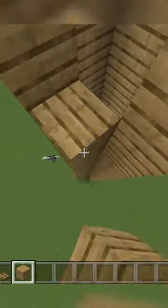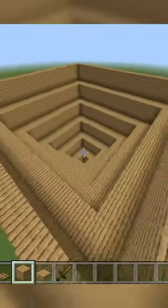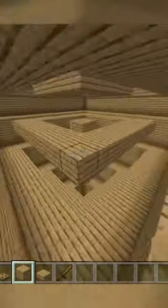Build a 2x2 tube going up 20 blocks, and go out 2 and up 3, up to 8 times around the edge for an upside down pyramid like this. At the top of every layer you'll make concentric rings two thick going like this, so you have a 2 block gap everywhere in the farm.